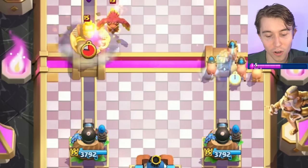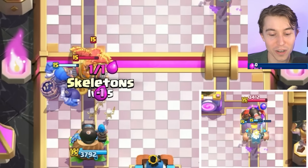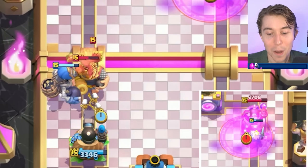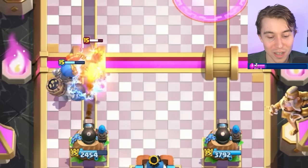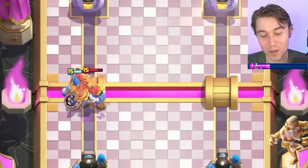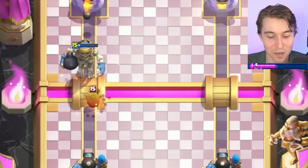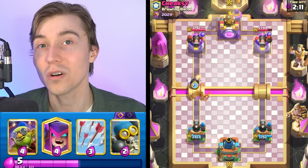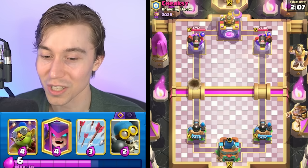I'm going to go for Royal Hogs on the right, and I really need to get a Giant Skeleton down. This is quite bad for me — we're going to take a tremendous amount of damage. But look at that Ghost, guys! That's a premium toast! We got so much delicious damage on the right, and now I don't think we're going to get damage with the Giant Skeleton, but if it was able to bewilder a top 500 player, I think it could do this guy dirty too.